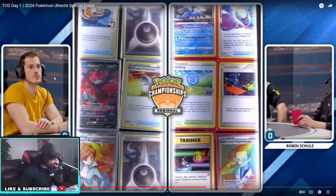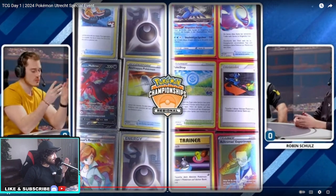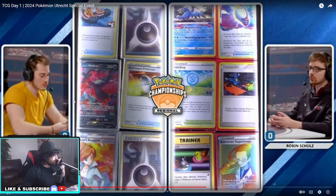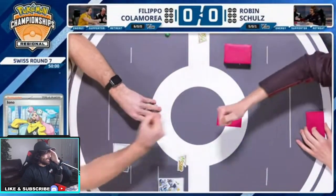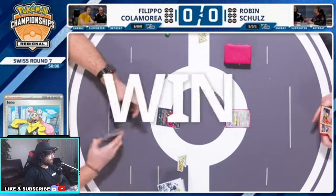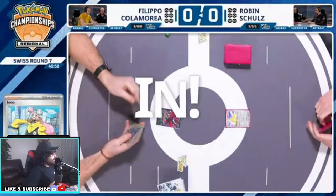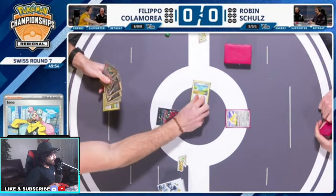Versus Lost Zone, one prize box. It's gonna be a toolbox Lost Zone, gonna be really fun. Moltres is in the prizes. Filippo right now is standing at the top of the ranking. He's been KOing everybody, he's not lost a single game here. He's our champion right now, for now.